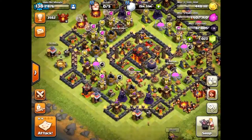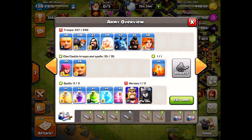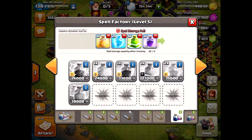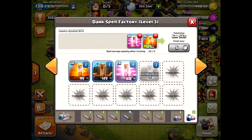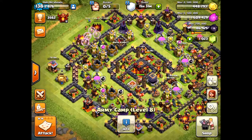Here's the base and troops. I'm upgrading my barracks very slowly — trying to get the dragon, then the baby dragon, and then the miner. I can't gem it. Here is the clone spell in action — can't wait to use that and see how it works at level one. Very excited with this new update.